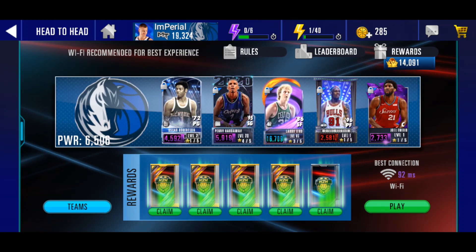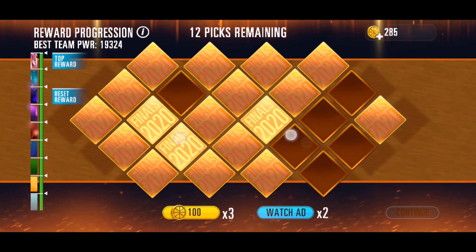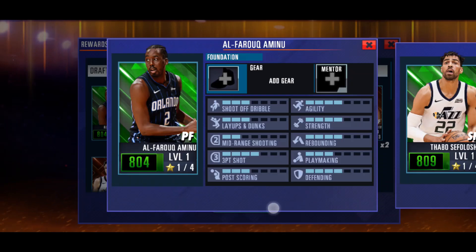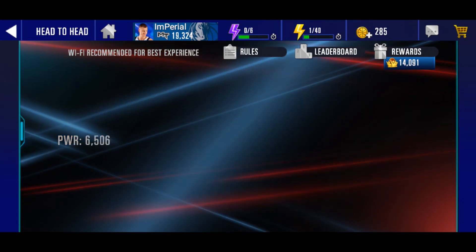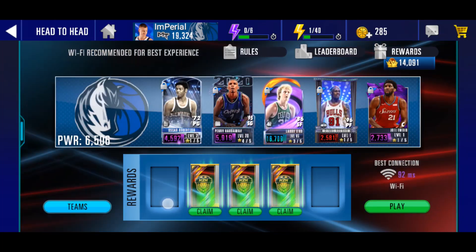All right, so we're back. We got some more head-to-head packs — a silver pack and four gold packs. We'll start off with the silver pack and then open up the rest of these gold packs. We're getting two items here — not looking good so far — as we're getting a gear key and some draft pick. Let's see what we get from the draft board. We got some emeralds and nothing else. Let's go on to the next pack — four gold packs. Starting with the first one: two items again, not looking good, as we're getting a boost item and a gear key.